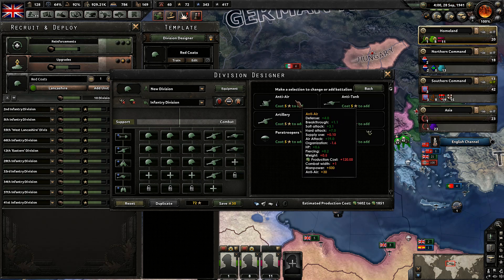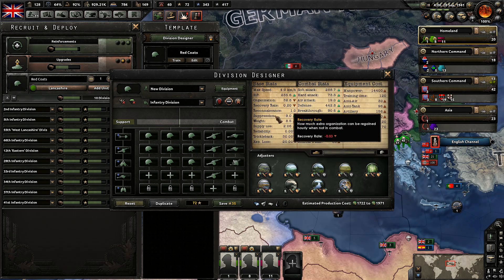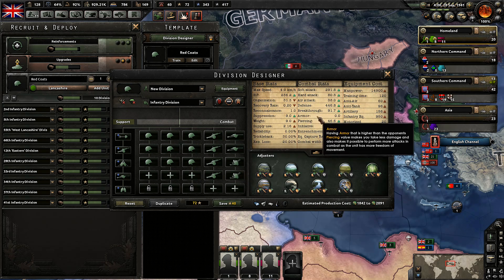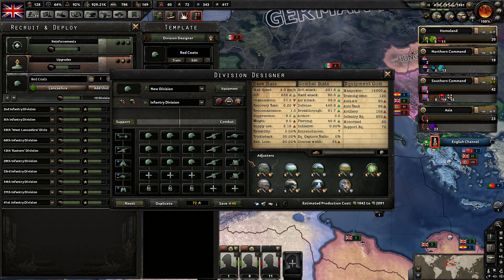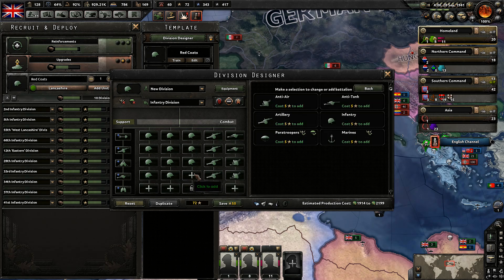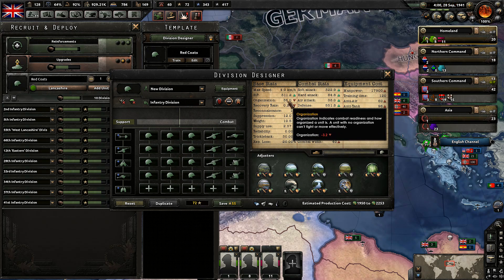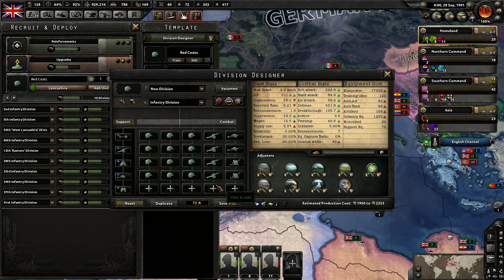I'm going to do anti-air — I don't usually do anti-air, but they are good in an anti-tank role as well. However, we obviously don't have air superiority in most of these regions, and Germany has an air force comparable to ours. That means we can probably put three more infantry. That was only 55 experience and we've built them up. The organization isn't quite as high as I'd like — 36 is not great.